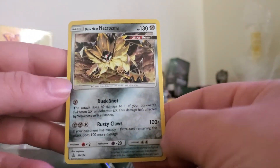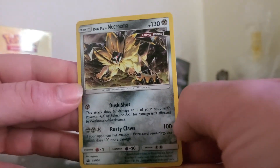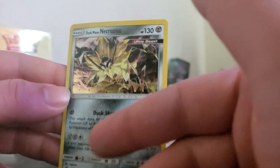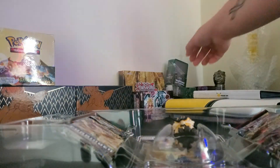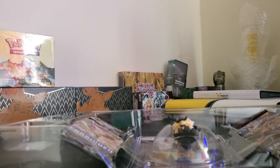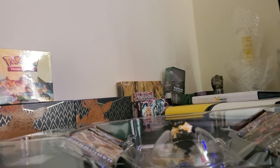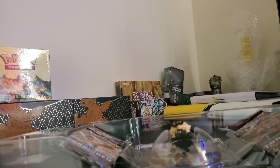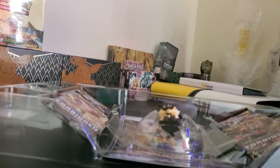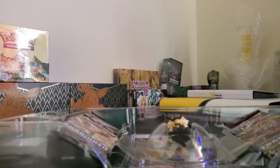Let's get these promos out, being careful here. Okay, there's one, there's two. First up we got the Dusk Mane Necrozma promo — sweet, I like this. This is my favorite form of Necrozma, 100 percent. I like Solgaleo, that's my favorite legendary from Sun and Moon — obviously because when it came out I got Sun.